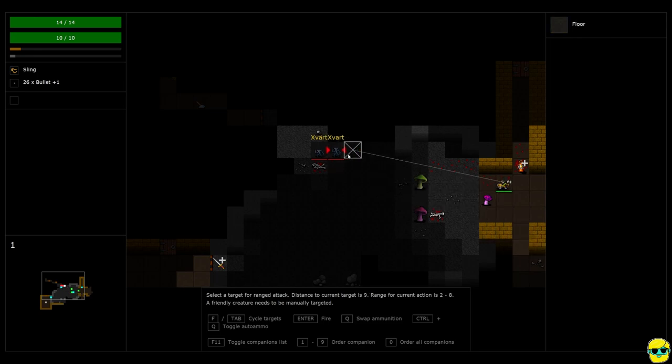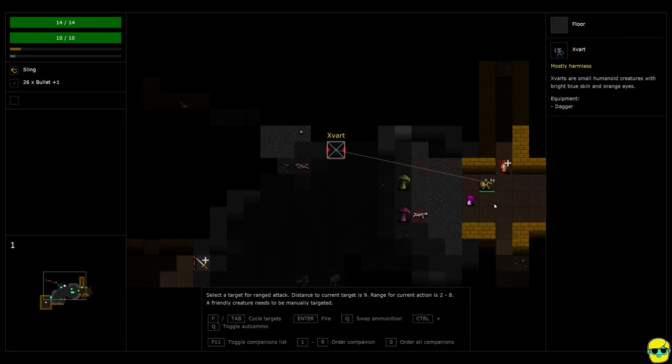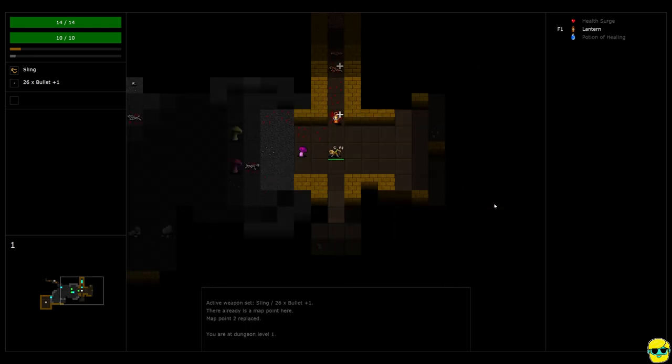Sometimes you can't shoot if the enemy is too far away. It says right here in the bottom text box: distance to the current target is 10, and the range for the current action is two to eight — so I can't do it. That's why I'm not able to take that shot; it's out of range. Sometimes if there's fog of war and there's no light, the game will also not let you shoot through that. So all I have to do is wait, and I'm going to actually step back into this hallway because I know this guy will come around the corner and I can get a shot on him.